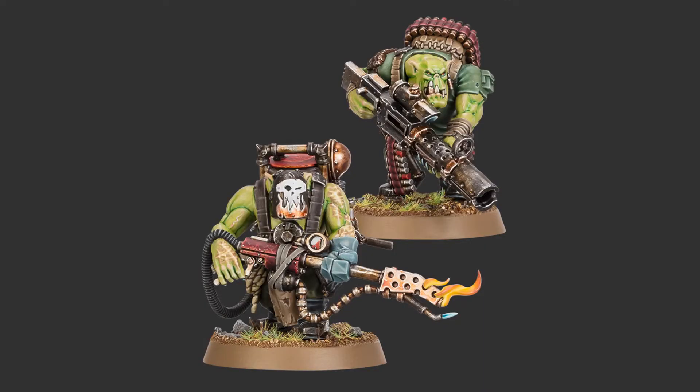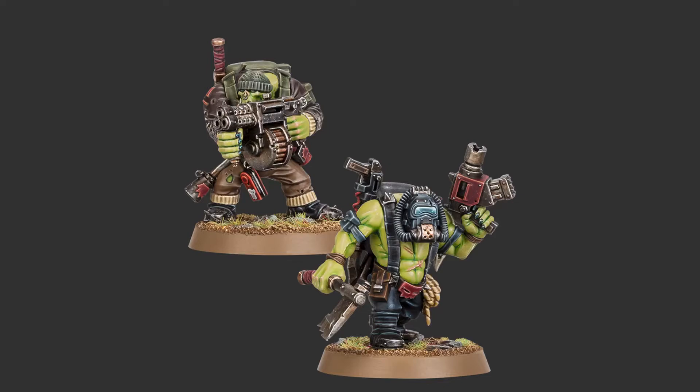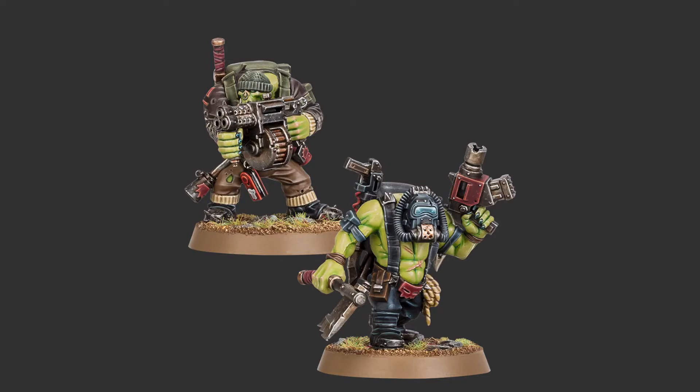There's a Burner Boy, a Slasher Boy, a Bomb Squig and a Little Grot. All these guys look amazing. They're multi-part kits, so you can build them in a variety of ways. The Orc kit has 150 components and the Krieg one has 171 or thereabouts.